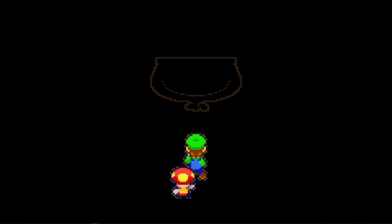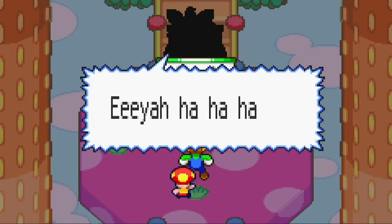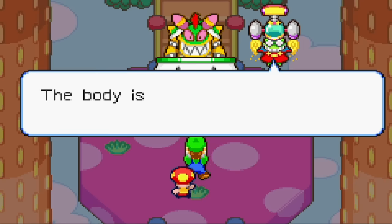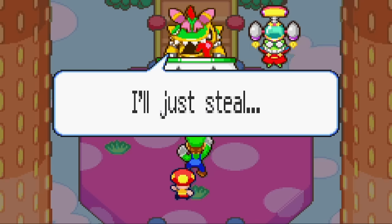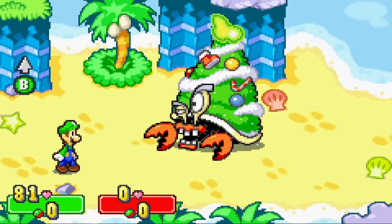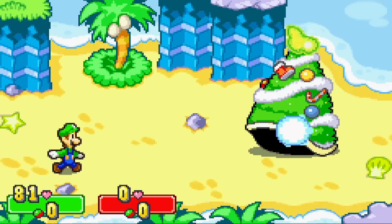When we come back, we find that Cackletta has taken Peach, and we rushed to find the Beanstar to meet their demands. We progressed to the ocean to Gwarhar Lagoon as we normally would, learning our final overworld techniques. The area remained unchanged until we got to Hermie the Third. It was here that I truly noticed bosses weren't doing what they should — Hermie wouldn't stop using his claw attack on Mario's spot, even though he wasn't there. I eventually got through to the first Beanstar piece.